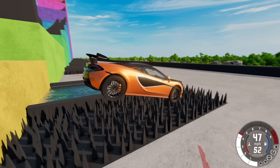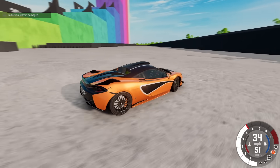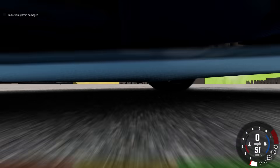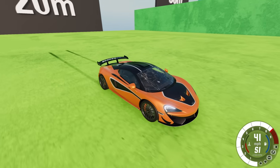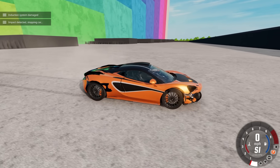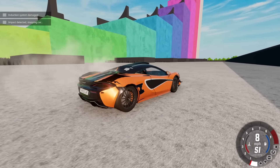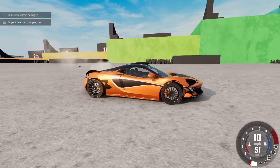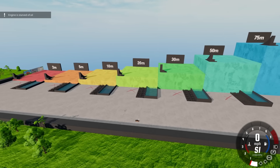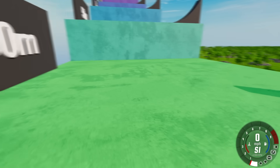At 10 meters - induction system broken but it still drives. How does this thing make it further than a truck? Let's go up to 20. The window's already busted but it still drives off. The McLaren has made it to 20. I think to make this fair we're going to pull out the Chintilla since it's a base car in the game, to see if we get the same results.